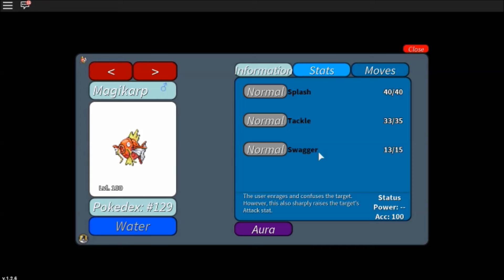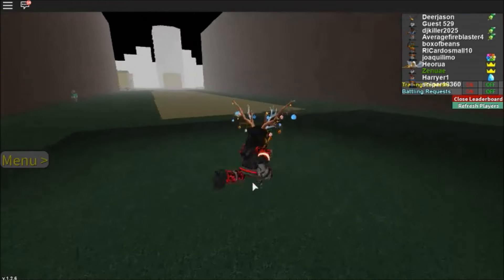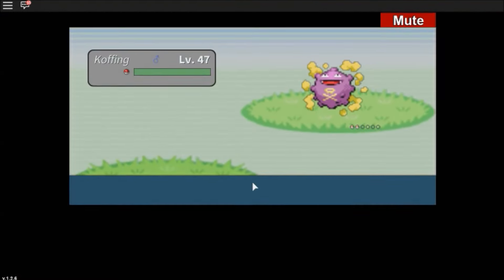Swagger Swagger! Alright, so I hope you all enjoyed and hope you learned something — like what happens when your Magikarp hits level 100 and what's the secret move. Turns out, it's all about Swagger.